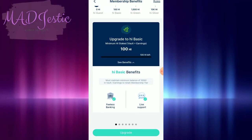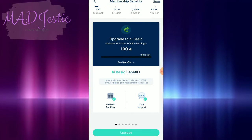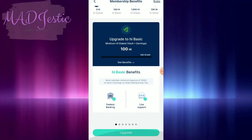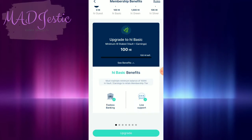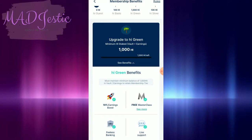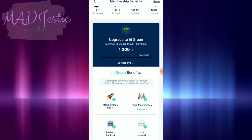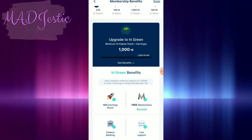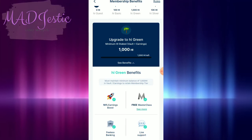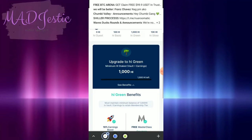Must maintain minimum balance of 100 high involved for earnings to retain membership tier. So fee-less banking, live support — yun yung benefits. And then upgrade to high — kailangan maximum high stake or worth plus earning is 1,000 high. Yun yung kailangan ma-maintain. And then 10% earning boost, free masterclass, fee-less and live support.